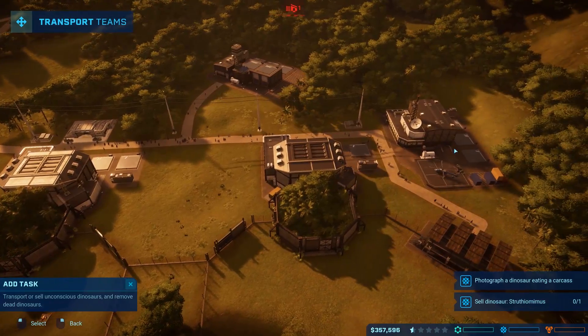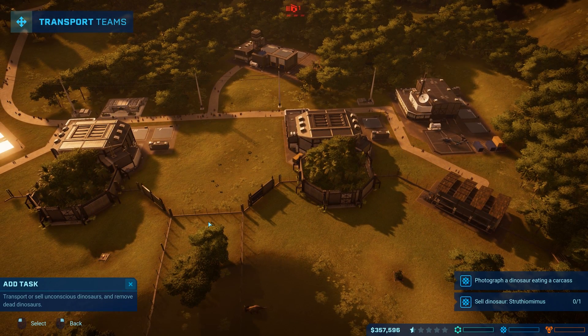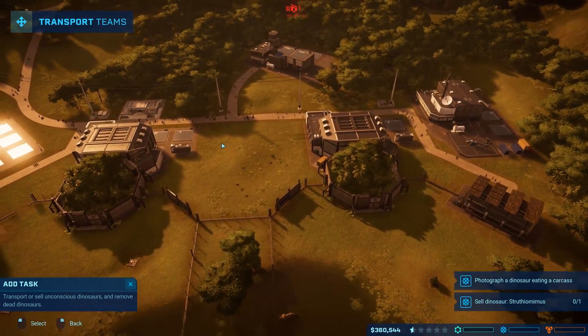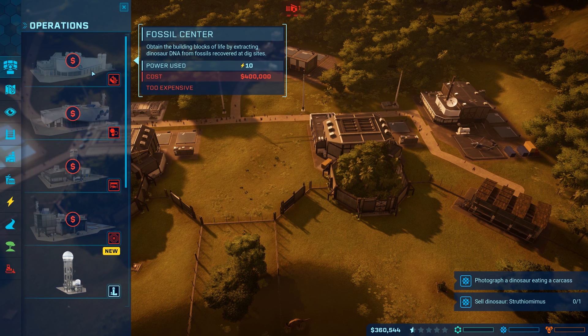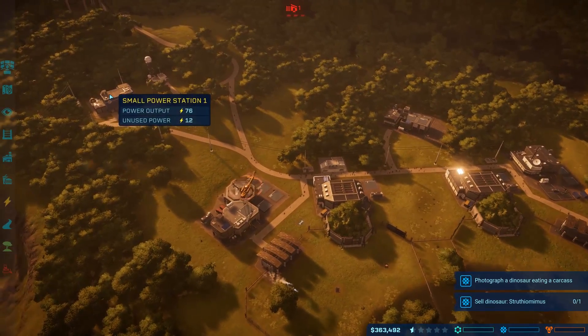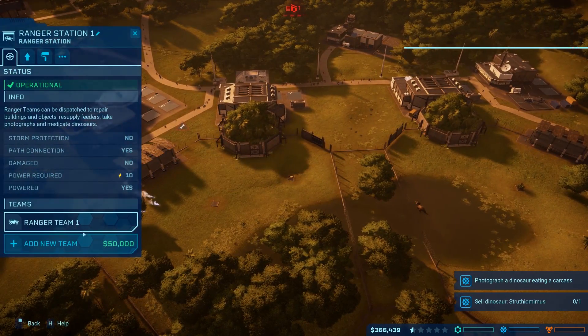Now that we've got the two expedition centers, we need to have two fossil research buildings to be able to even look at the fossils. That is just kind of obnoxious. But I'm just going to save up my money and get another fossil center. I need another $40,000 to make one. Is there enough power for everything? There is just enough power. Ranger station — you guys need to fix that.